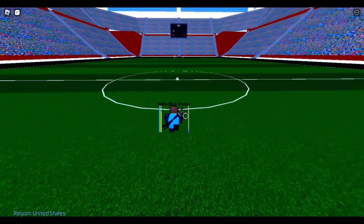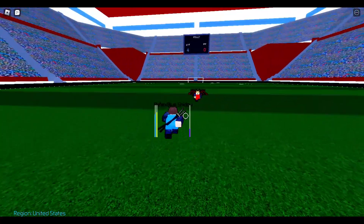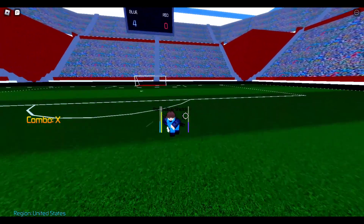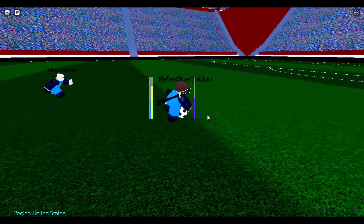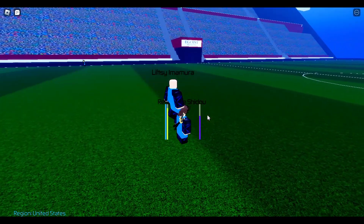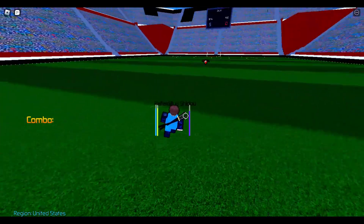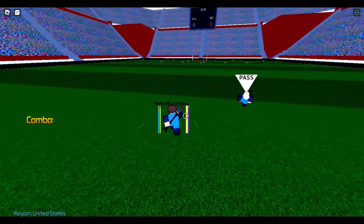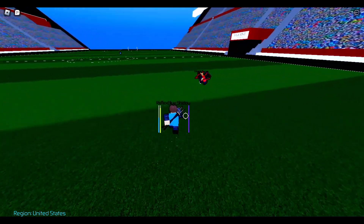I'm gonna be showing you guys stuff like the gym area and whatnot. I feel like that was a really good strategy - kick it up, let him have it, and then take it right back away. That was kind of cool. I press C to dribble backwards, like, twice.